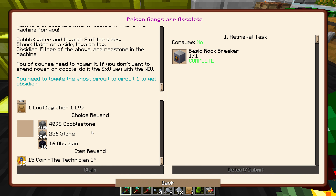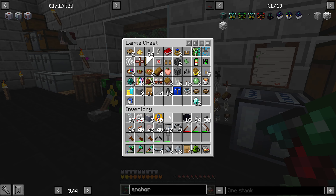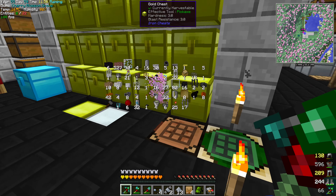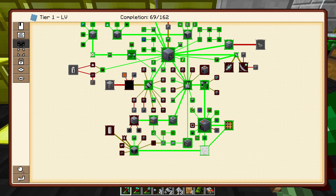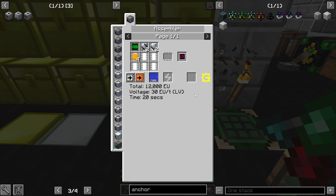We'll just throw the glass in there because we keep using glass it seems. There's a basic extractor. And then you have a basic forming press — there you go. My poor inventory, all these machines. I'm not setting most of these up right now anyway, but it gets us started.